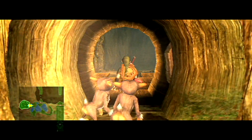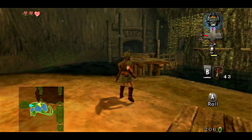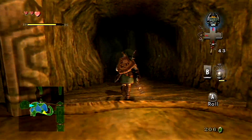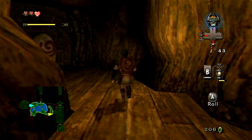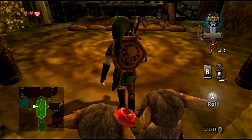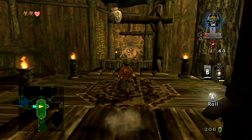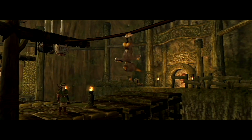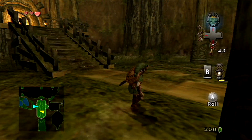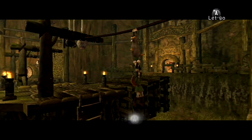Now that we are pretty much back in the hub room of this temple with our two monkeys, we can go a different direction. This first monkey will still allow us to cross back and forth from the left side, but our new monkey friend will allow us to cross over to the right side. I rarely screw that up — I guess I just pressed it a little too soon. Let's try this again and wait it out this time. There we go.